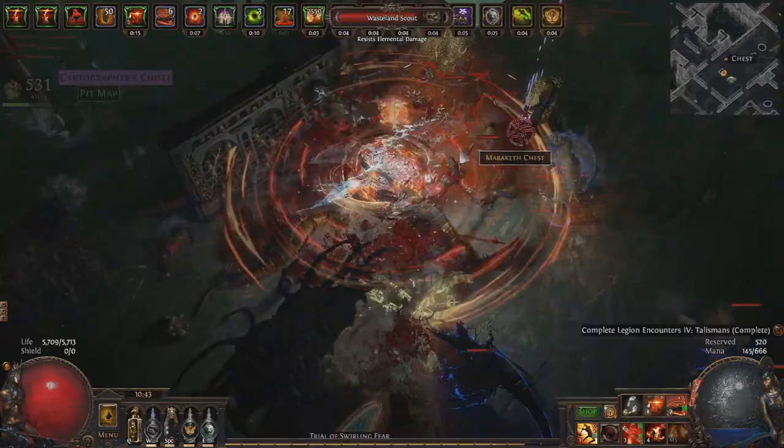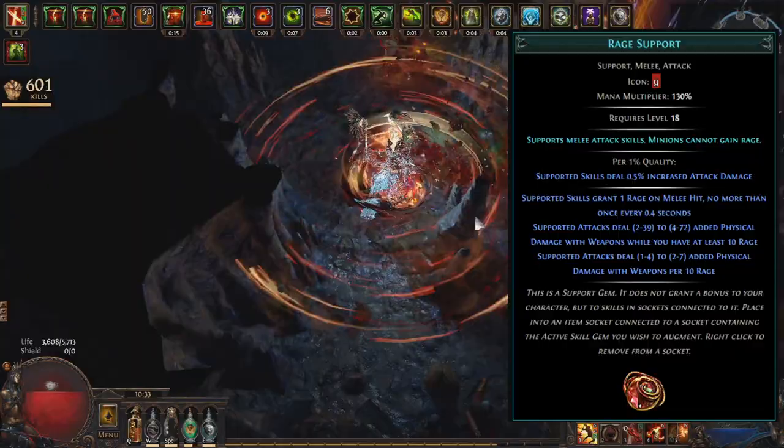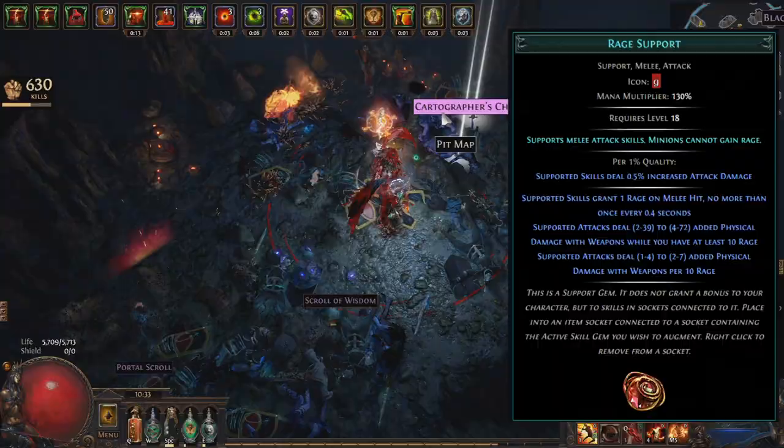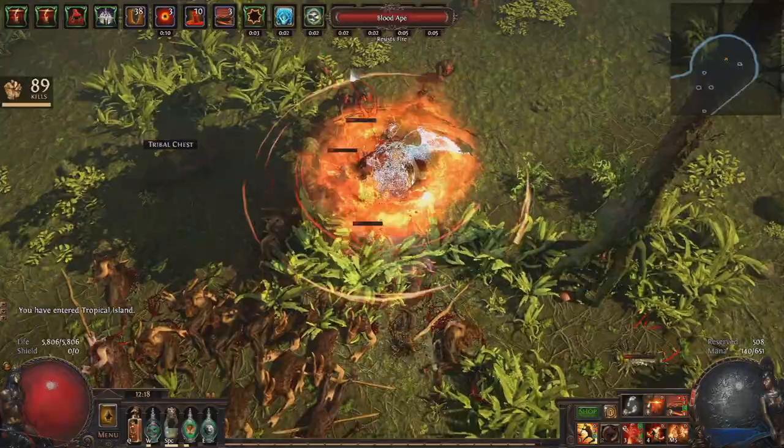The other really nice mechanic is Rage. The Rage support is extremely strong and will likely be seeing use in many builds, berserker or not. Rage gives you damage and clear speed from the buff stacks themselves, but the Rage gem also gives a ton of flat physical damage. It takes a while to ramp up at the start of the map, but it will last most of the map once it does get to that 50 cap. The other really powerful thing about the Rage support is that you can then use the Berserk skill.